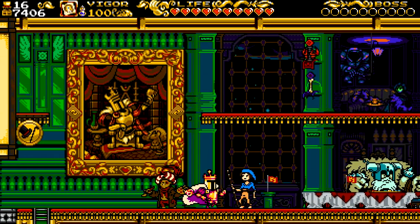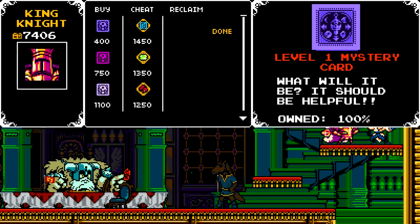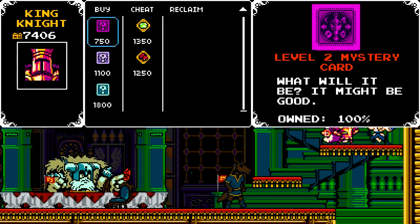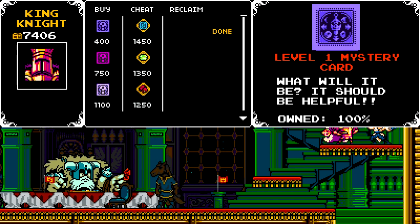We'll head there in due time. But first, we are going to head over here and show off Chester a little bit, because I couldn't figure out where the level 4 mystery card was. It's down here. I believe we only got it unlocked when I defeated the 4th Joustus house — I think that's what triggers that.